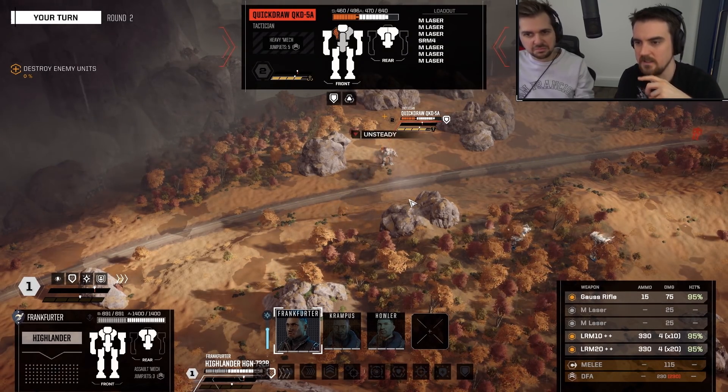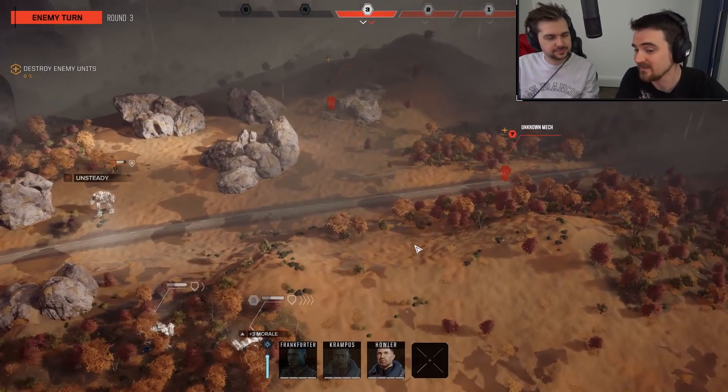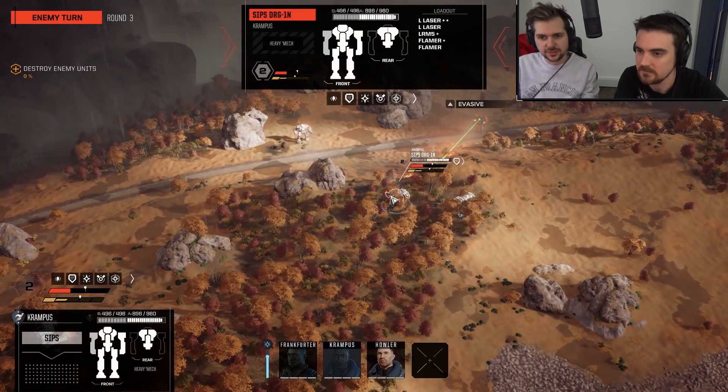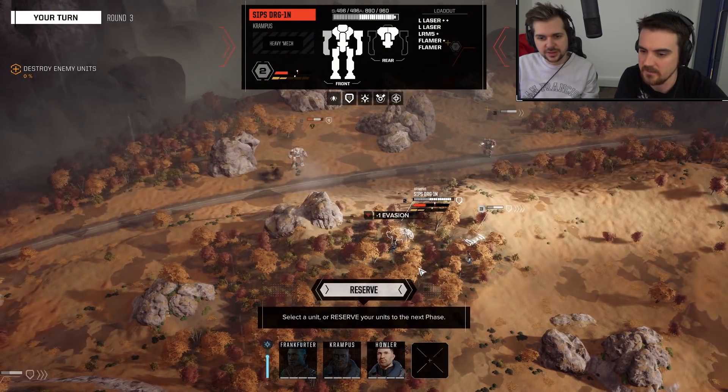I'm going to take that torso out. He's unsteady — and unsteadying someone while they're braced is pretty hard to do. He's throwing stuff at the Dragon. This is what we want though. He's punching the Dragon out — he can take it.